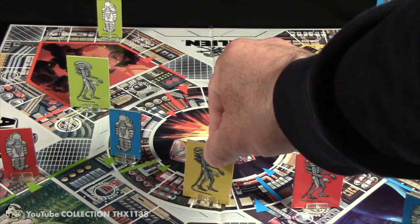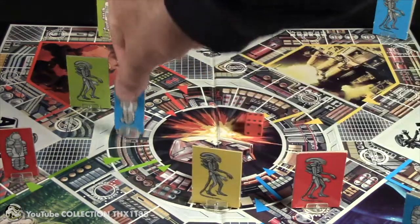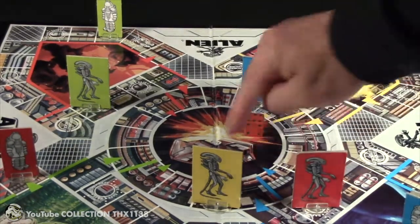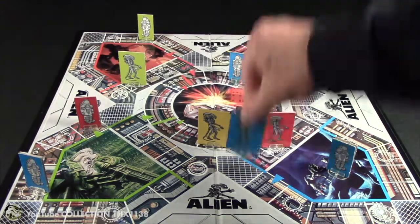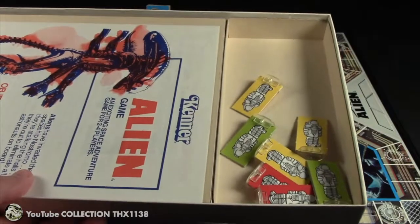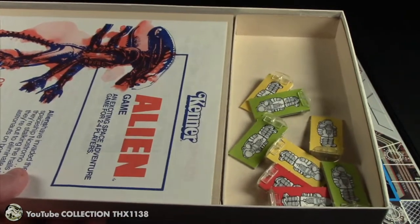Blue moves six spaces and is six spaces away from winning the game, although he does not have to get there by exact count. This blue alien is on a tear — he moves six spaces, eliminating the last green astronaut. So you can see how deadly those air shaft spaces can be.